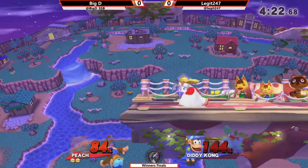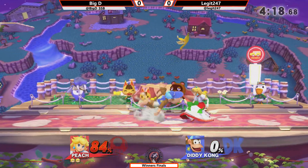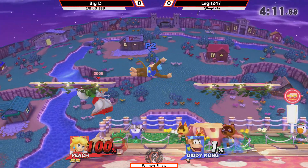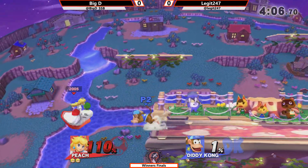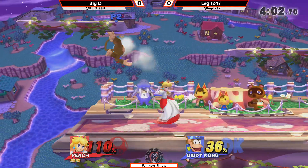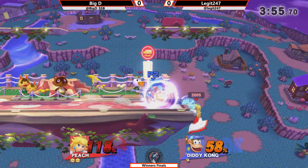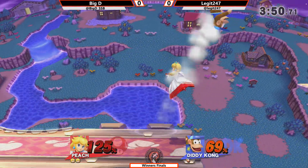That side B — not too much knockback on it. I think he's dead. We actually got a stitch here. Maybe wanted to down tilt on stage, unless there was a down air in there. Legit definitely does not want to get hit by that. That's going to be something like 18-27% damage. I did 26 because he's at 1. Just barely out of the percent for a down throw back air from Peach. Big D's keeping up the pressure.